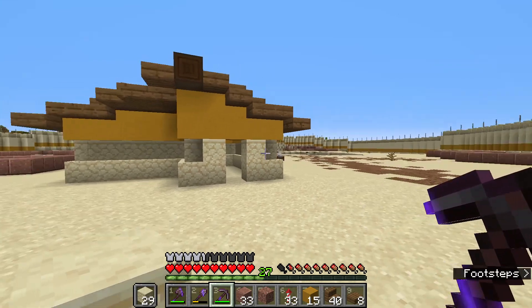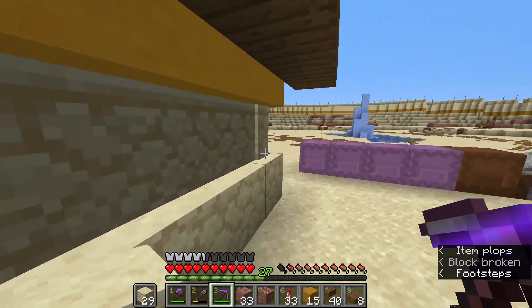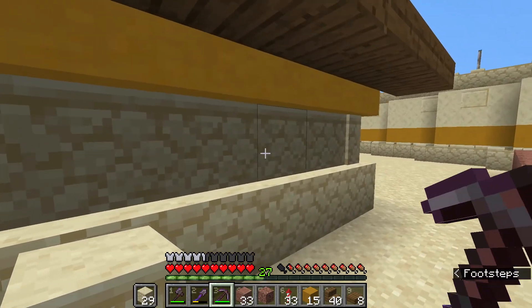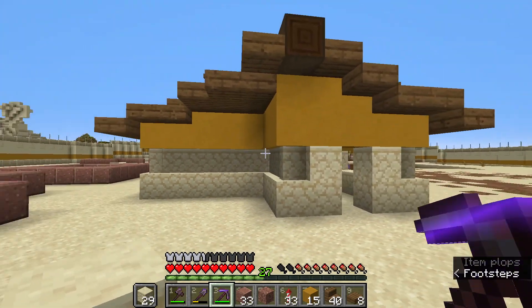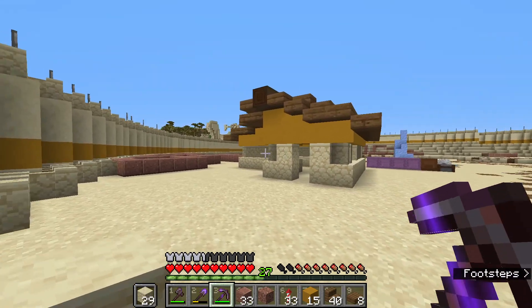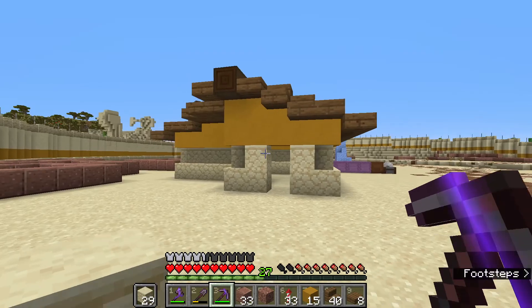Now I have the basic roof line in shape. I want to come back to all these points, raise this up, and cover it with slabs. Now we have the base shape of the house - we just need to pick a few spots to put in some windows. That's the main idea of these houses that we're going to be putting into this village: colorful terracotta and sandstone mixed builds, and I think it's going to look fantastic.